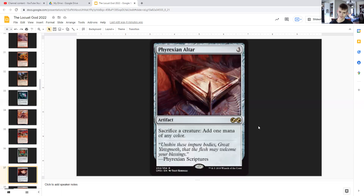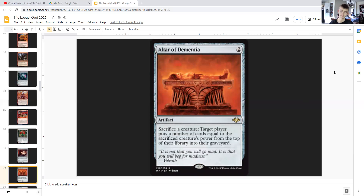Phyrexia's Core — or Sacrifice Altar — for three generic, it's an artifact. You can sacrifice a creature to it to add one mana of any one color. Altar of Dementia: for two generic, it's an artifact that you can sacrifice a creature to, milling a player for an amount equal to the sacrificed creature's power. So sacrifice a bunch of tokens and you can possibly mill someone out.